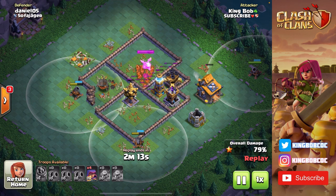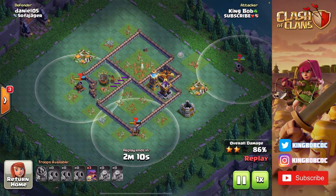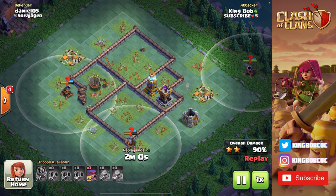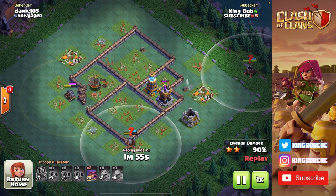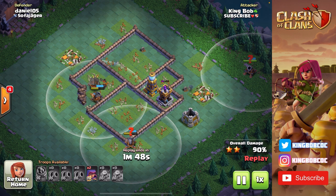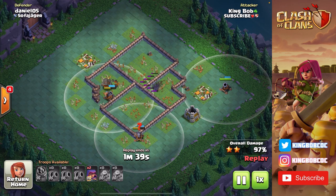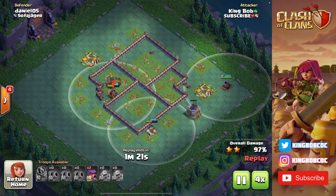Just like that this base is crushed. I brought archers instead of a third baby dragon to snipe off this mortar and archer tower because I knew those two defenses outranged my cannon carts and based on how I deployed all my troops, they'd be saved for last. I'm dropping my archers one at a time — I don't want to drop all four at once because I only needed two. I have their abilities saved for stage two. Stage one is wiped out with three carts alive and two archers undeployed.